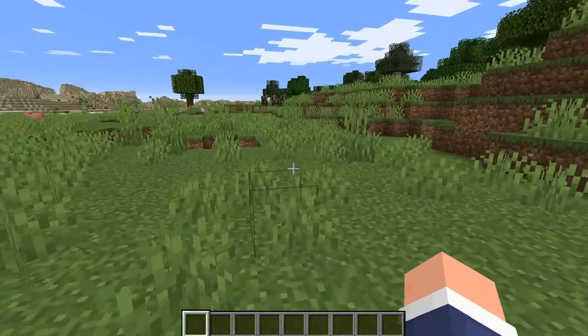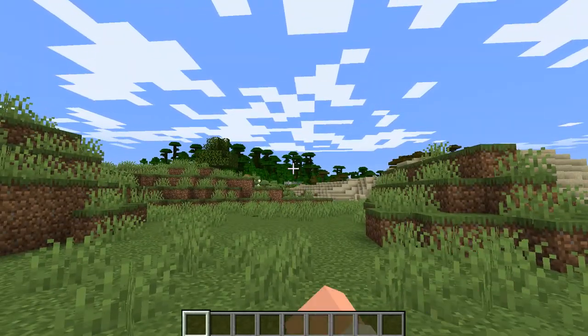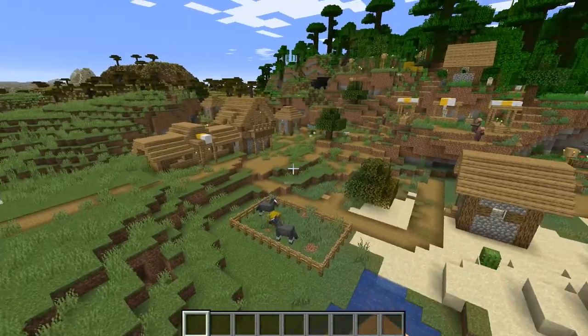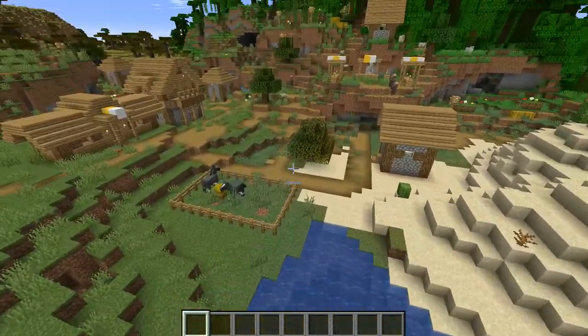Though if you turn around, there is a jungle biome right over there. And that's not all — right next to you, you've got a plains biome village that spawns halfway between a jungle and a plains biome.